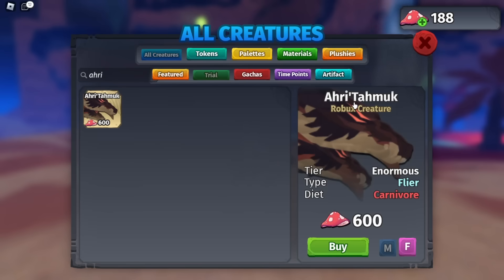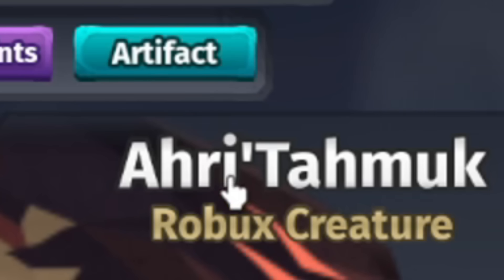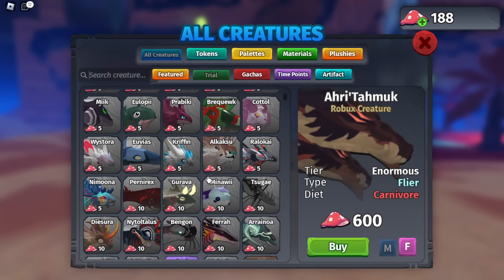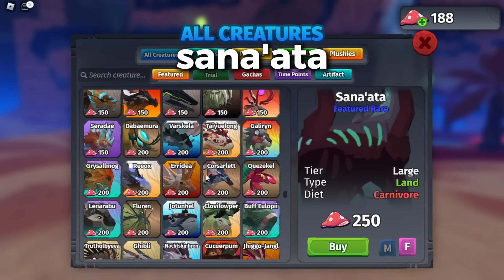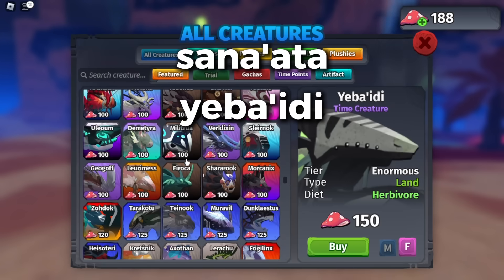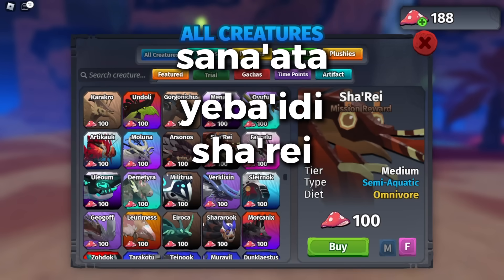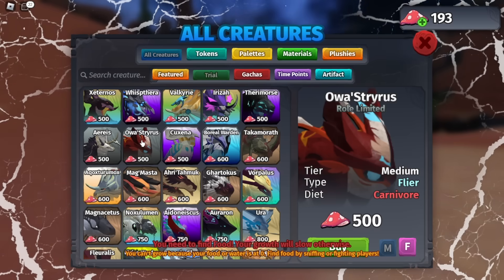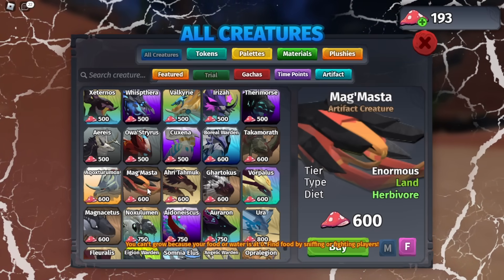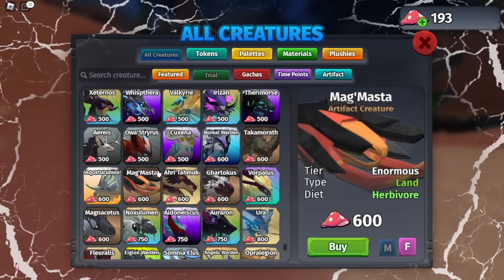I'm pretty sure there was another name with, like, a little punctuation. There's the Sana'ara, the Yebeidi, the Sharae — I was not aware of this many creatures having that. There's also Oa Styrus and then Magmaster. I think the Magmaster was the one I wanted to find out. I'm sure Oa means something — instead of just Styrus, they made it Oa Styrus.